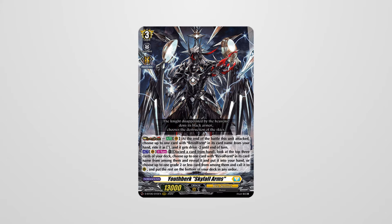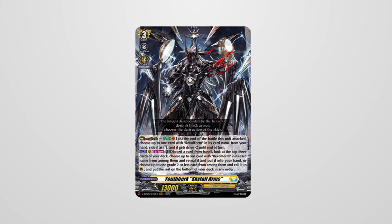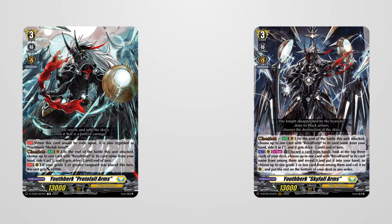Moving on, we have another unit that can't decide on a color scheme — Youthberg. He has the unique ability Rebel Dress, which allows you to ride a card with Rebel Form from hand to perform a fourth attack when Youthberg finishes attacking. Youthberg first debuted in a Child Deck and then received a proper form in Set 6. Both cards have the exact same Rebel Dress ability, while the Child Deck form has a rear guard skill and the main set version has an activated ability.